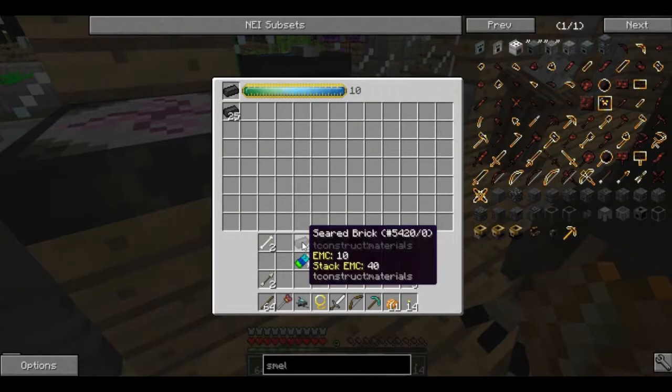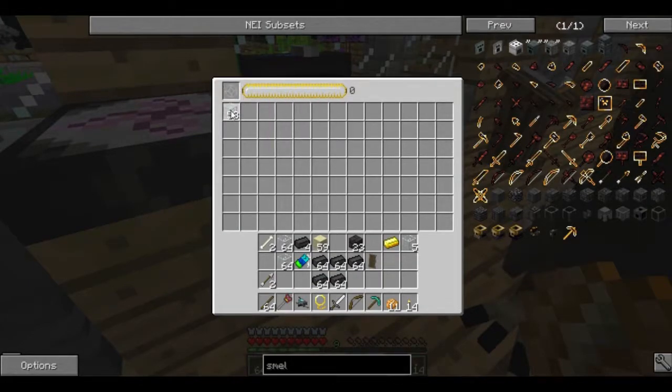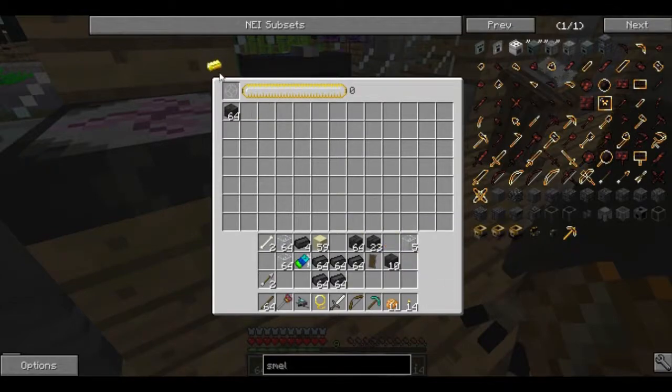Okay, so I need seared stone bricks — let me get about four or five stacks of them. Now I need glass — it's an infinitely more valuable resource. That should be good. A full stack of seared bricks should be more than enough. The rest I will turn back.